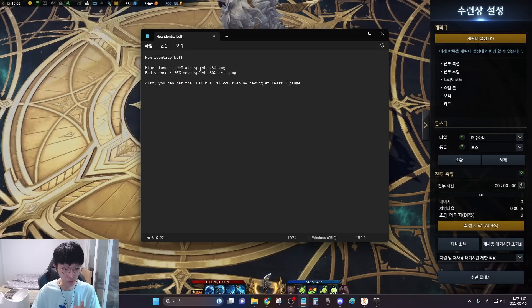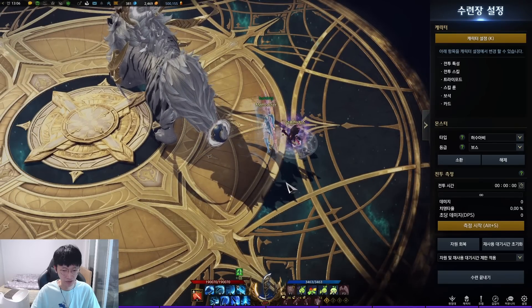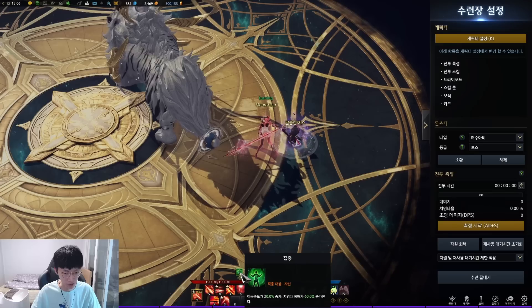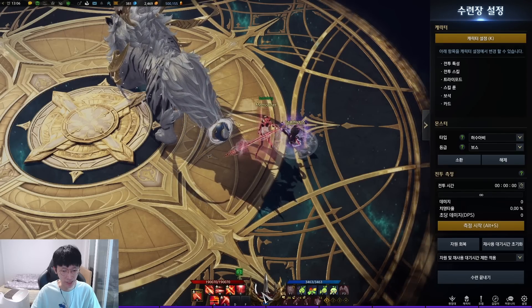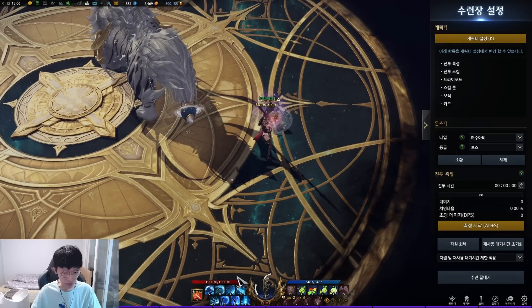You can get the full buff of these if you swap by having at least one gauge. So right here, I have at least one gauge, and if I swap it to red stance, then I get a buff which says 20% movement speed and 60% crit damage, which is the full buff. If I swap it once again by not having any gauge, then I get none of the buff.